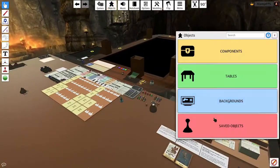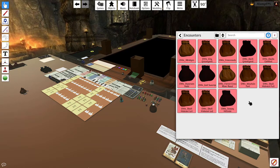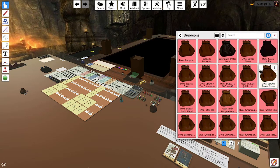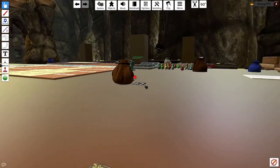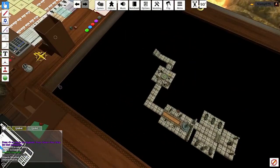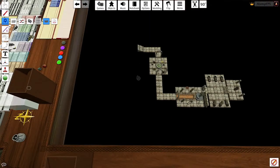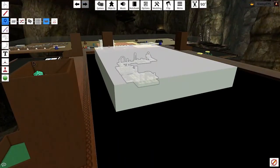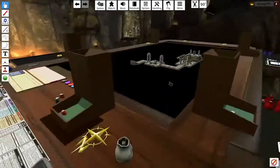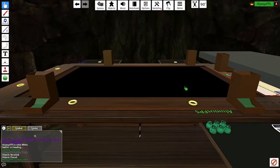I'll show you how it works first, and then I'll show you how to set everything up. I have a little dungeon here. I'm going to draw my Fog of War over the top. This is what I see as the DM — it looks completely normal. But if I switch views and go to the green player, they don't currently see anything.